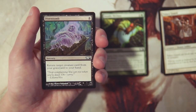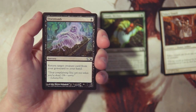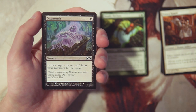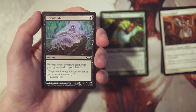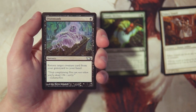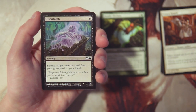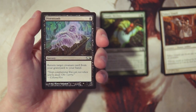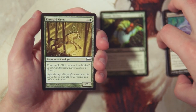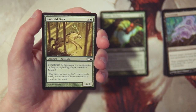Disentomb is a sorcery for one black — return target creature card from your graveyard to your hand. This card has been around for quite a while. I really like it though — it's efficient, and being able to pull back a creature for only one mana means you'll probably be able to replay it that same turn. Being able to pull back a huge threat is great. That said, you need the huge threat first, so this isn't really a first-pickable card, but I wouldn't be unhappy to have it as a one-of in a black deck.